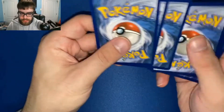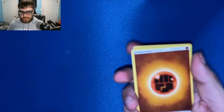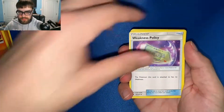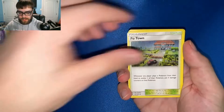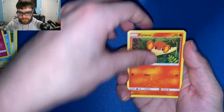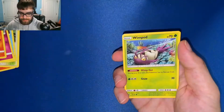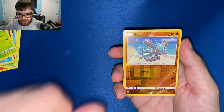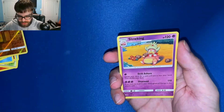That Burning Shadows could be two, three, and four. Steel energy — oh, another fighting energy. We got a Heatmore, Weakness Policy, Poe Town, and our rare is a non-holo Slowking. We're off to a slow start today.